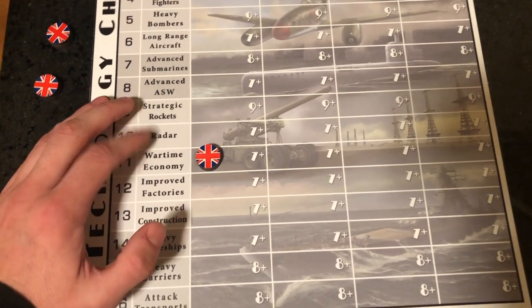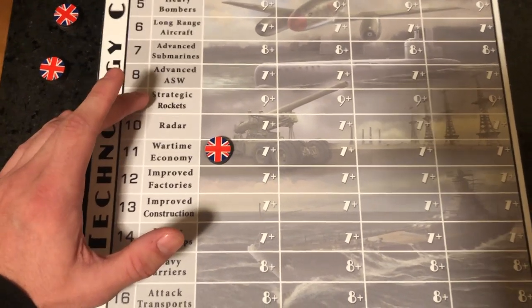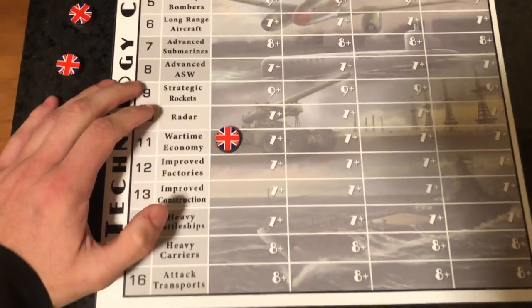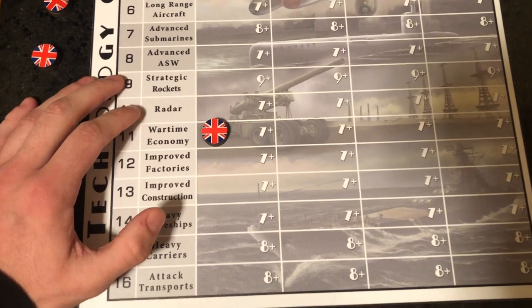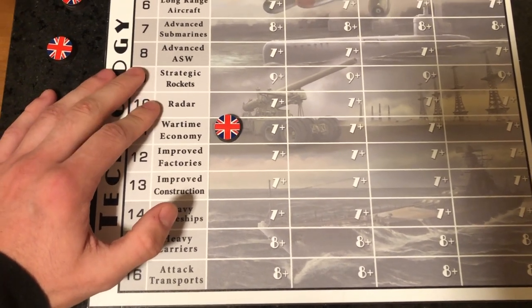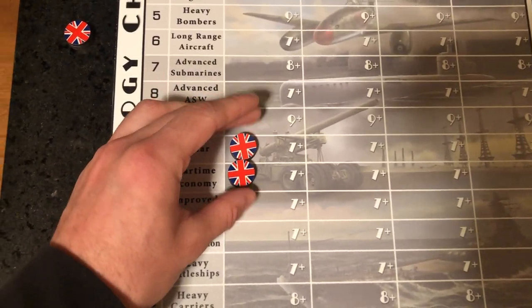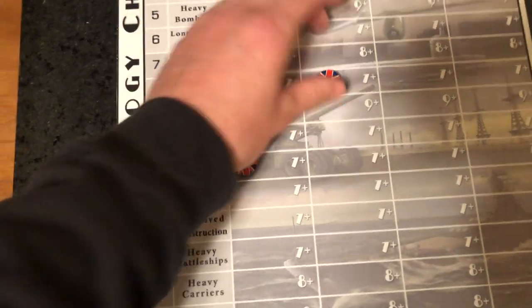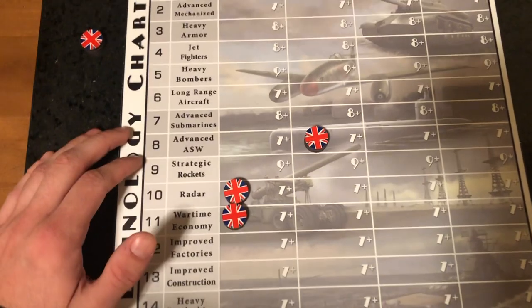First, Radar helps against your convoy defense and it helps you protect your factories from strategic bombers — allowing you to scramble an unlimited amount of fighters and giving those fighters a +1 to their intercept value, which is really good to protect that factory in London from German bombers. You also get a +2 to your defense on convoy rolls, which matches what the German subs are doing, bringing it to 50/50 odds.